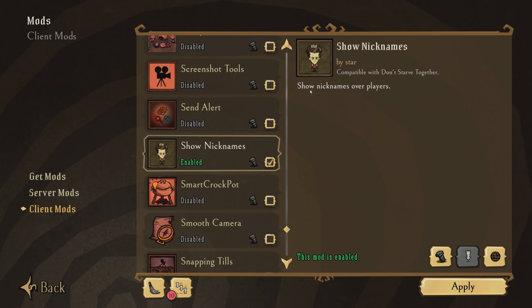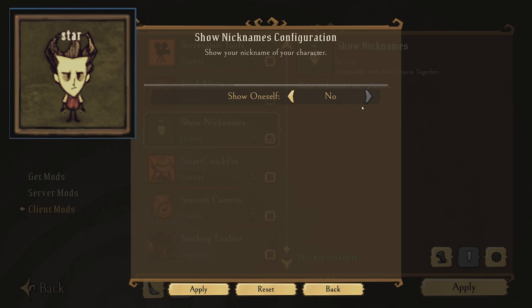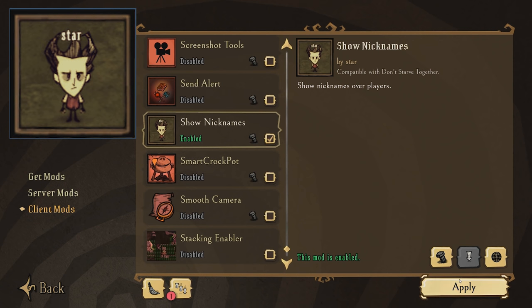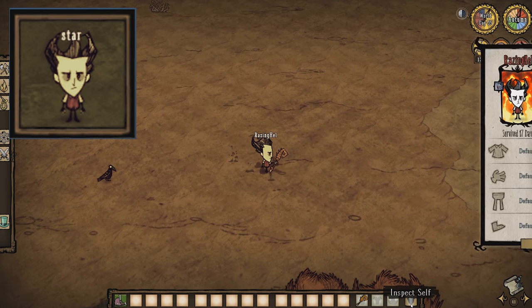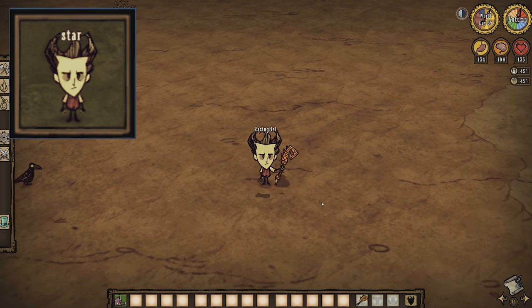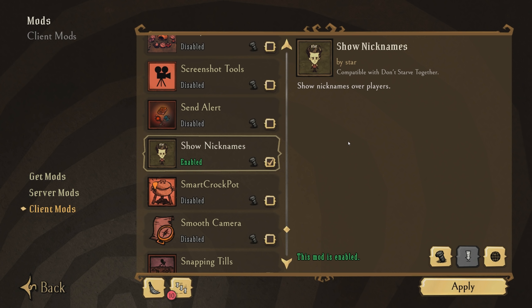The last mod on the list is Show Nicknames by Star, which I also covered in 2018. It shows nicknames over other players — if you're playing in public settings where people don't have many different skins, it's useful to distinguish between two generic Wilsons without mousing over them. You can enable or disable the name above your own head. This can also be useful for streamers or video creators as a watermark, so others watching know who the original creator was.